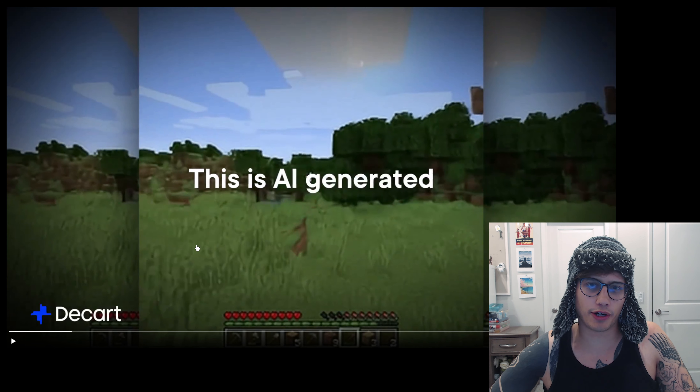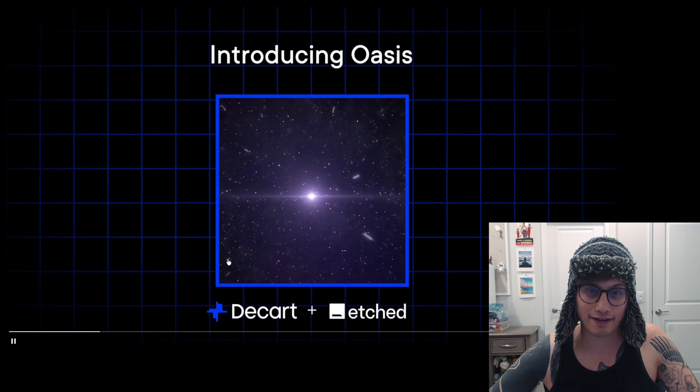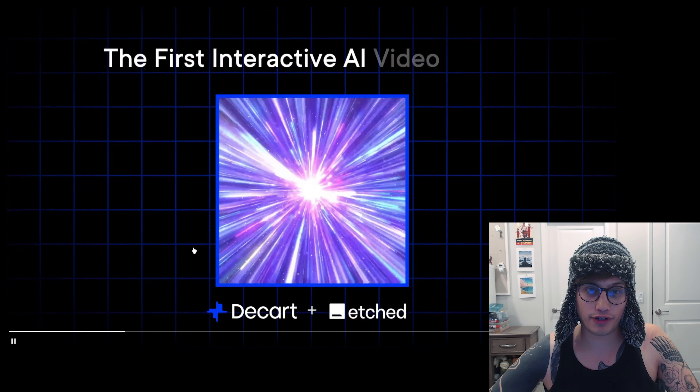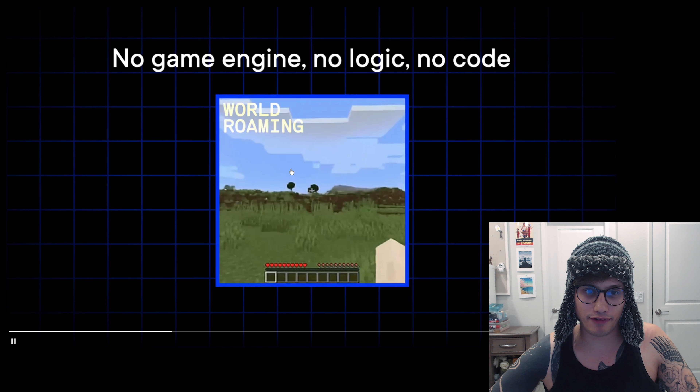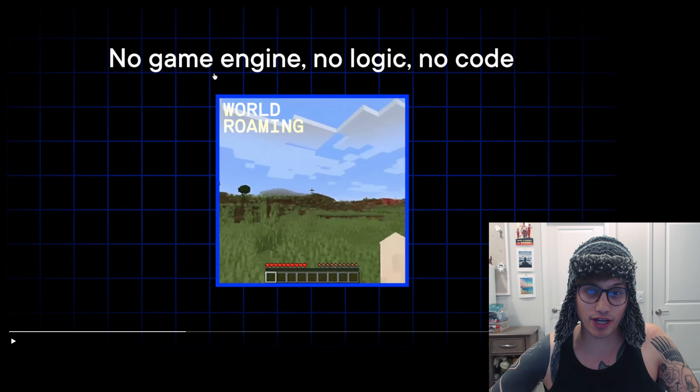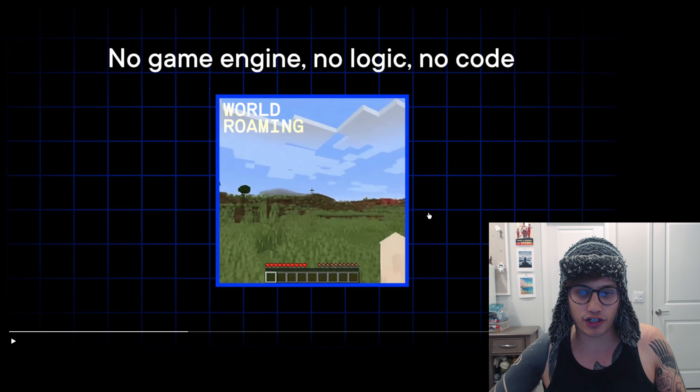Here's the scoop. Descartes, which is backed by Sequoia Capital, has recently released what they're calling the world's first AI-generated interactive AI video model. This is Minecraft, but there's no game engine, there's no logic, there's no code. Instead, everything is generated from the images.